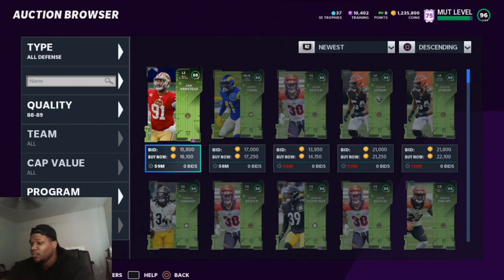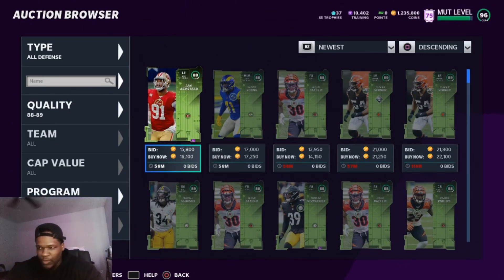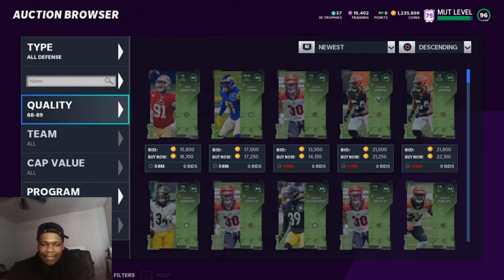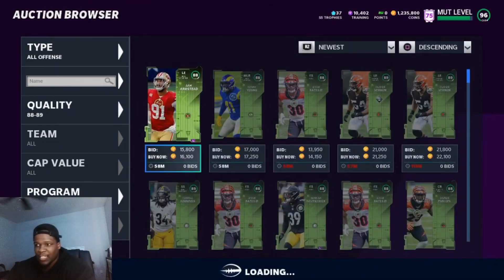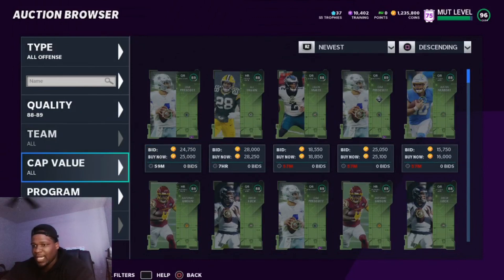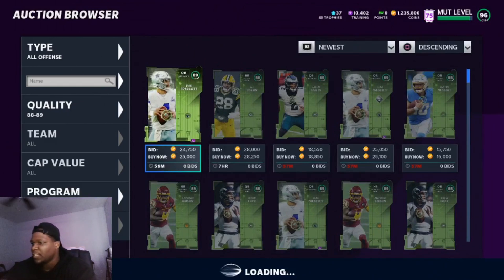Moving up to 88 through 89s — this is another fire filter with Team of the Week because these cards go into sets. I always say snipe cards that go into sets because you can find them fast. You want to buy cards that sell fast — the faster a card sells, the faster you get into your next buy and the more profit you make, whether it's 30 minutes to an hour. Go all offense, all defense, or switch up by cap value or program.